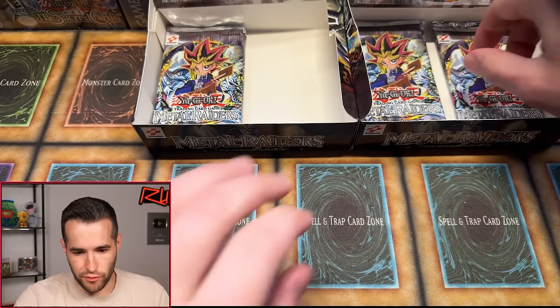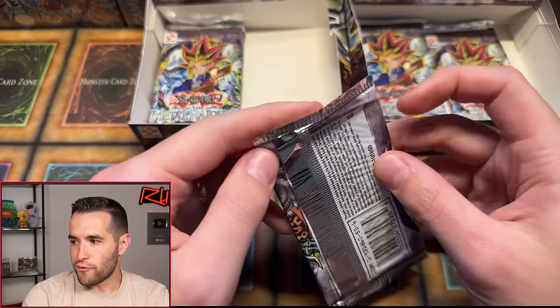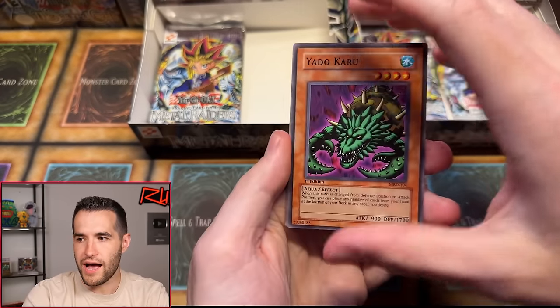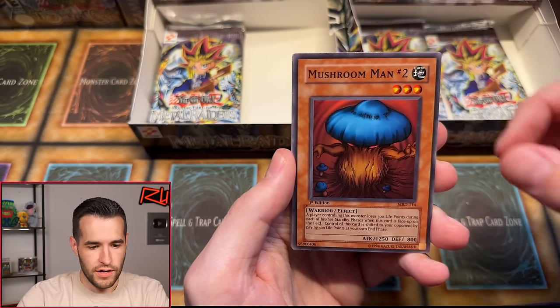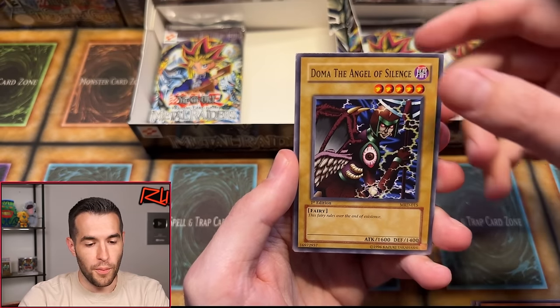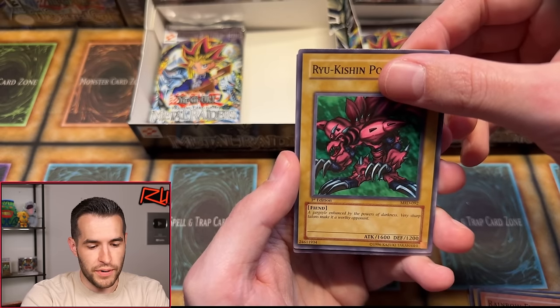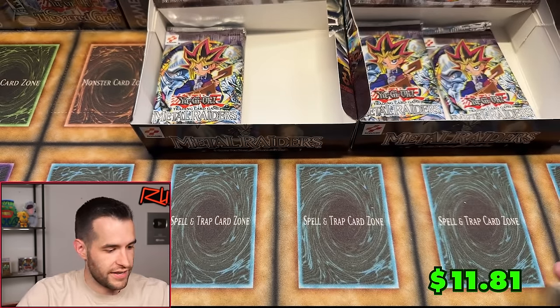Let's just pull the Gate Guardian. Next pack: Yadakaru, Big Eye, Ring of Magnetism, Mushroom Man number two, Electric Lizard, Doma the Angel of Silence, Rainbow Flowers, Ryukishin Powered. And Robin Goblin. We are on a serious streak right now — we need to turn this thing around. We need another Ultra. We need a secret. Come on, give us Gate Guardian — give us any Ultra, because most of the Ultras are amazing.